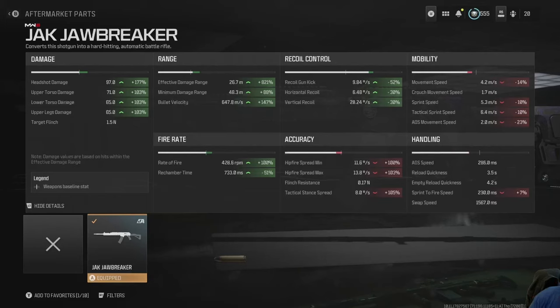Let's start with the damage: 97 in the head, torso is 71, lower torso and upper legs 65. What does that mean? If you get one headshot and a shot anywhere in the upper torso, lower torso, or upper legs, it's going to be a two-shot kill out to 26.7 meters. That's a 280-millisecond time to kill, and look at the target flinch — 1.5 newton. It packs a punch.